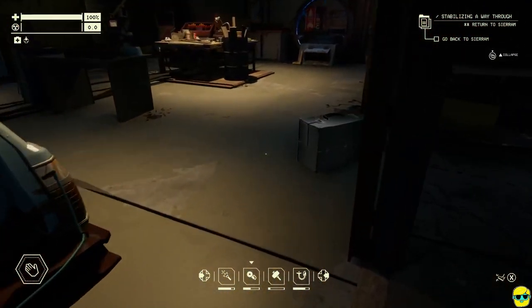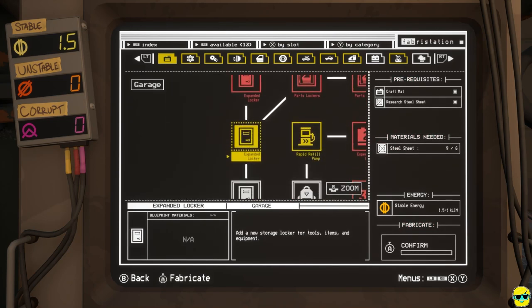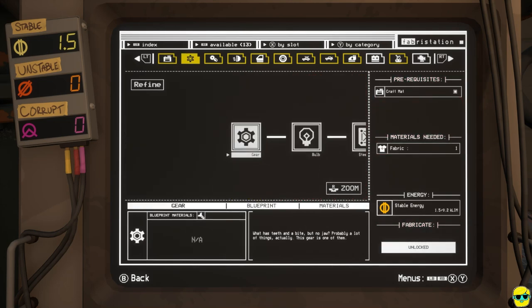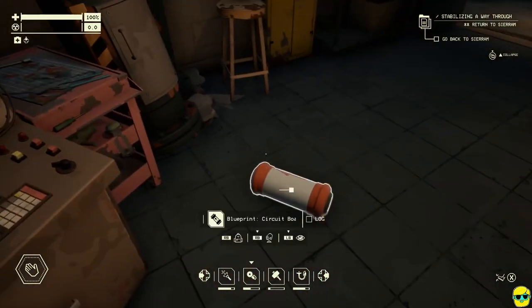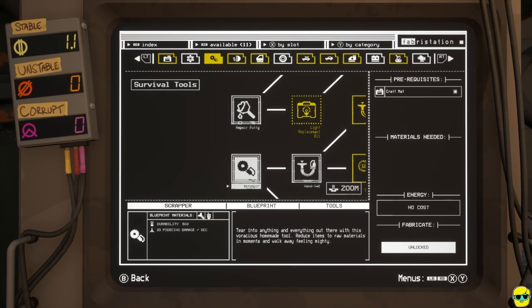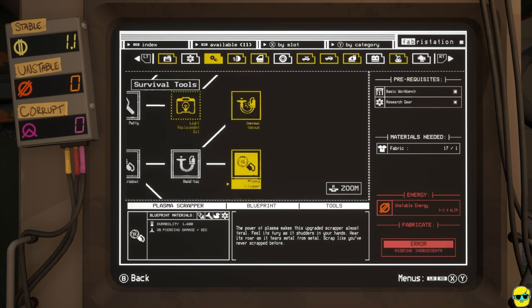Now, with the knowledge that we've gained out exploring, what do we need to do? What improvement do we want to research? I got — I don't know about the fax machine. I already made an expanded locker. Rapid refill pump — fuel your vehicle faster — that's a quality of life thing. We could do the circuit board. It seems to be a part I need for many technologies, so I'll get it. I know I want the anchor radar. What's the thermal vacuum? It actually casts light as well, so you can use this in place of your flashlight — that's very good. But it needs a better workbench, which I don't have.